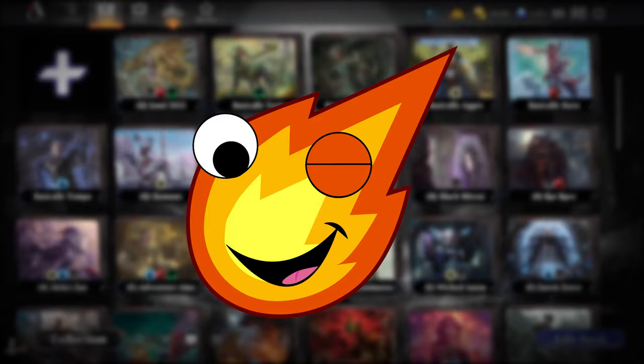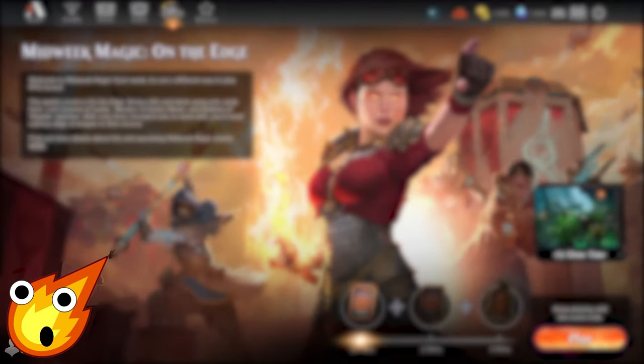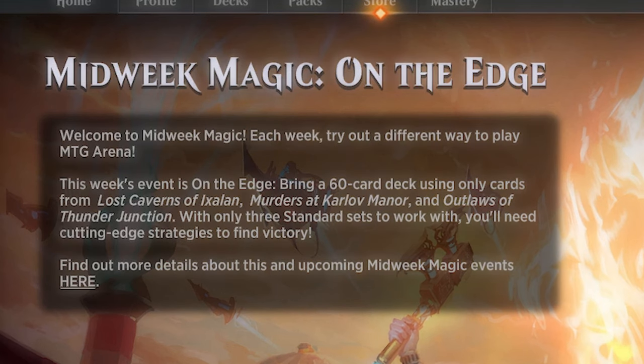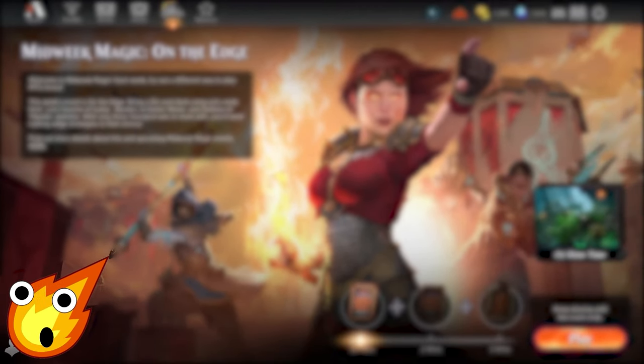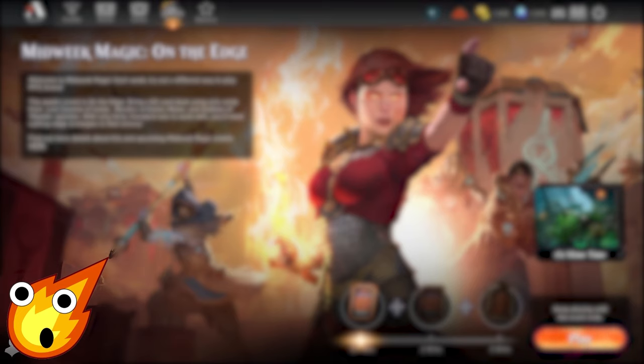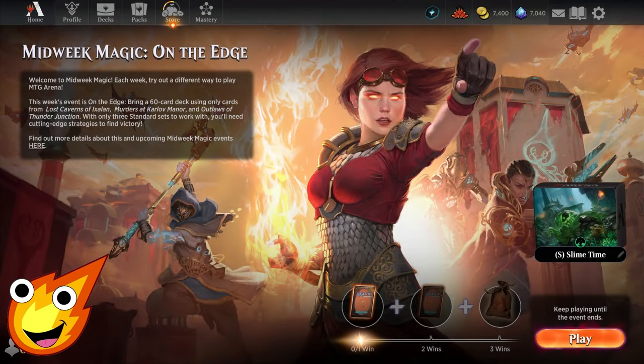Hello my Fire Raid friends, the Inferno Man here with the hottest in budget deck technology. For today's deck tech, it is time for the midweek magic event and it looks like we're gonna be playing on the edge. We need to bring a 60-card deck using only cards from Lost Caverns of Ixalan, Karlov Manor, or Thunder Junction — and thankfully we have one deck that is hilariously fun to play and super duper cheap. It's honestly more of a meme than anything else, so join me today as we play in the midweek magic event because it is now slime time.